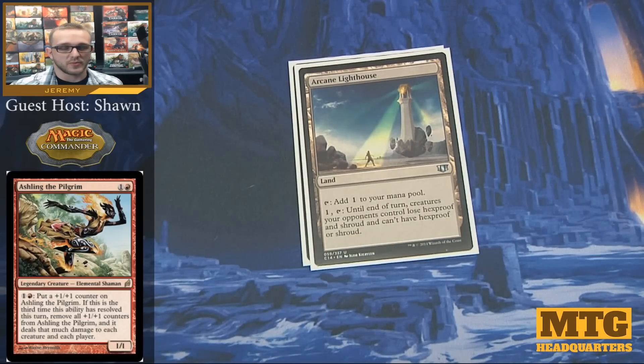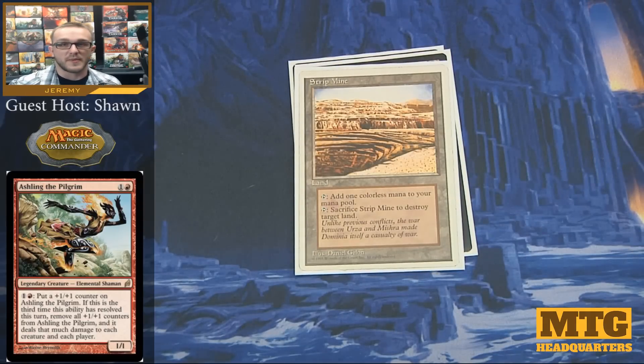Arcane Lighthouse is one of those cards that a lot of people run in EDH decks because it makes it so you can target your opponents' creatures. In red we don't really have enchantment removal, but we can do plenty of targeted damage. We need to make sure we can do that damage to things that would otherwise say no because they have Shroud or Hexproof. Another colorless land we're running is Strip Mine — just another way to blow up someone else's land, similar to Tectonic Edge or Ghost Quarter.